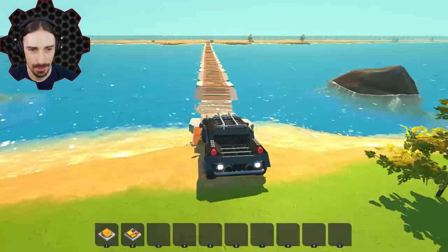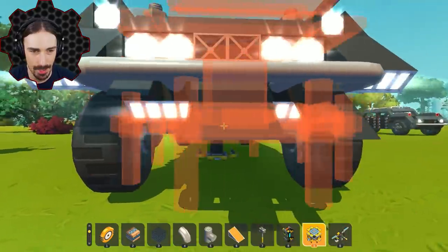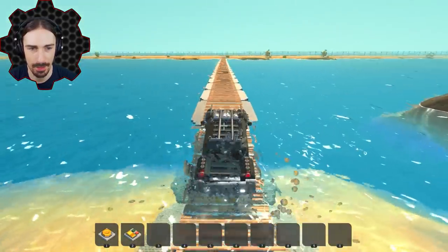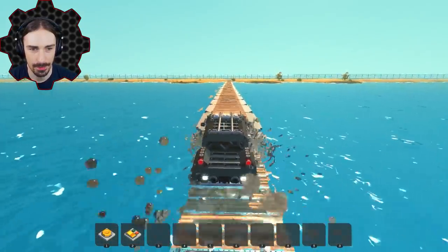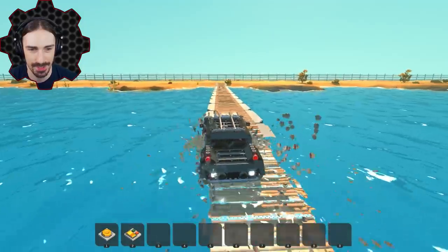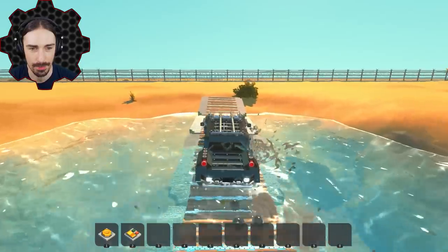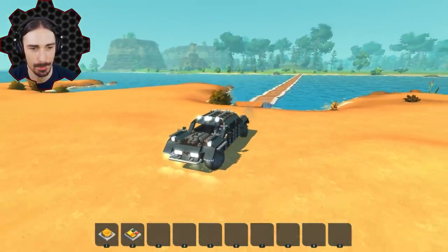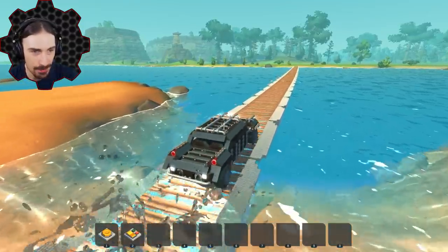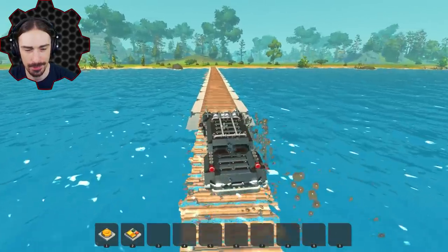I'm going to do this again but actually look in the direction I'm going. Those front spikes do not help with ground clearance — they look cool but functionally they're just getting in the way. The second attempt is so much better. This is how I feel a water bridge should work — maybe just with a little more buoyancy so it doesn't sink the car into the water. On the next attempt I'm going to drive to the middle and stop to see what happens.